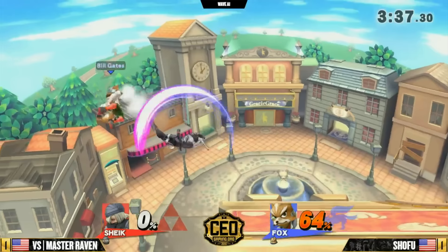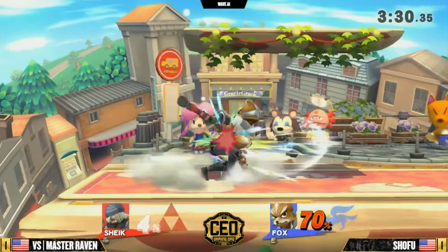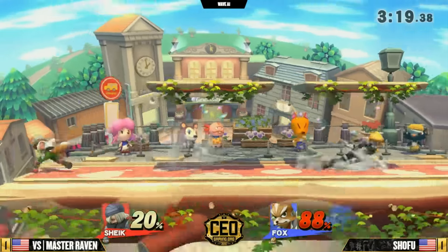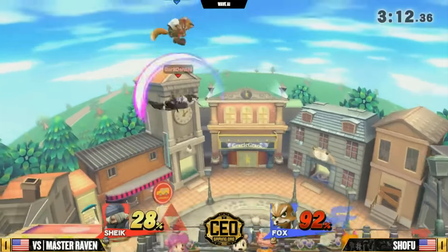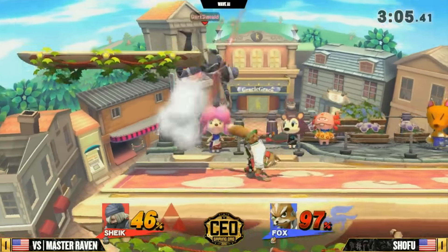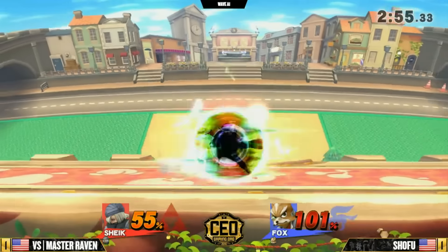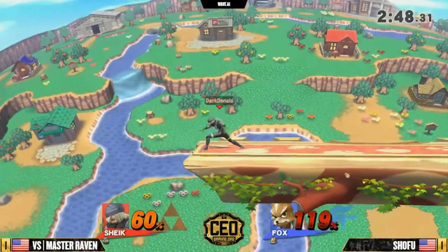Last stock, game three. Master Raven building his lead — I am liking what I'm seeing a little bit more. These conversions are more about waiting out the next option that Shofu's trying to pick, as opposed to earlier in the set where we saw him just going for things. Able to collect — 88% on the board. Looking really strong right now for Master Raven if he's able to keep control of this neutral. He's building up this percent, but Sheik needs a lot more to KO unless he gets that bouncing fish pretty soon. He's looking for a bouncing fish, a throw into an air dodge up-B read, a down tilt into an up-B read. We haven't seen Master Raven do that at all today.